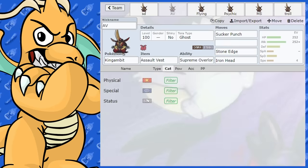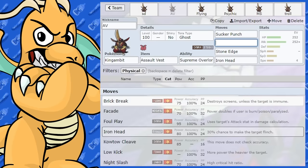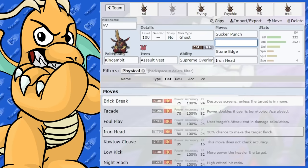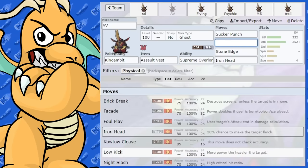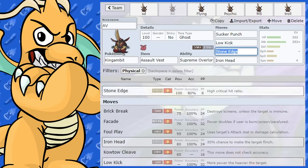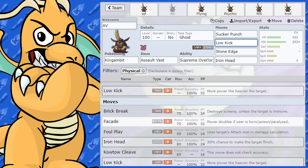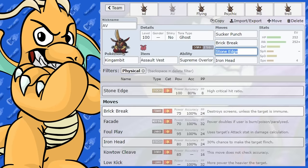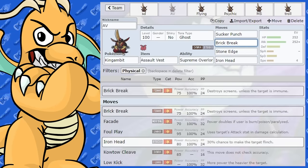If I was to swap stuff up on this set, you could put Brick Break on there — that's nice for Steel-type Pokemon and has good coverage. You've also got a Low Kick option for really heavy targets, which could be nice. Brick Break is also pretty nice all around and you can destroy screens with it, which is very handy for getting around annoying screen-setting Pokemon.